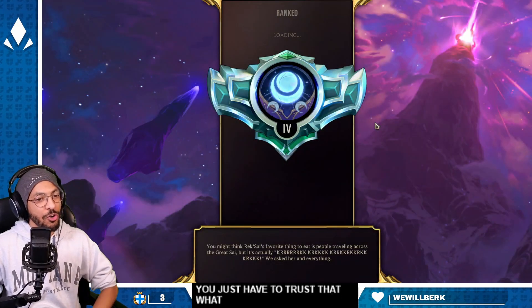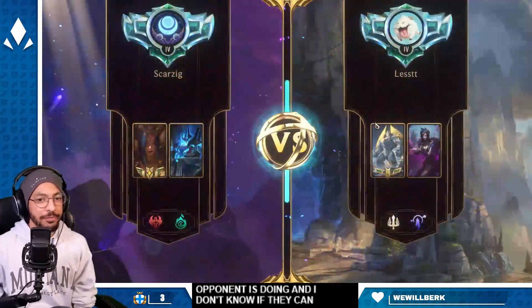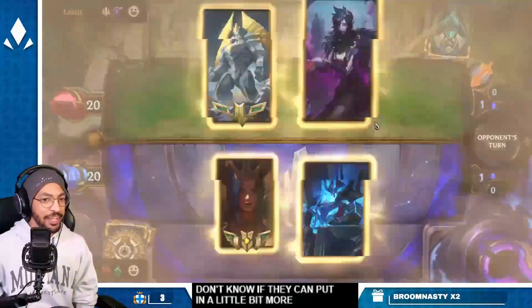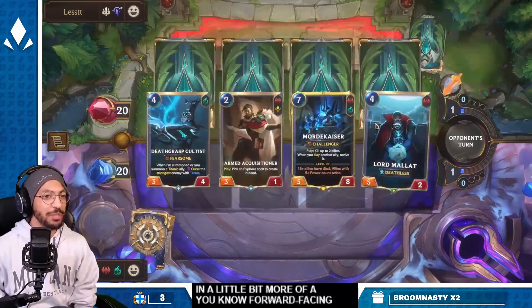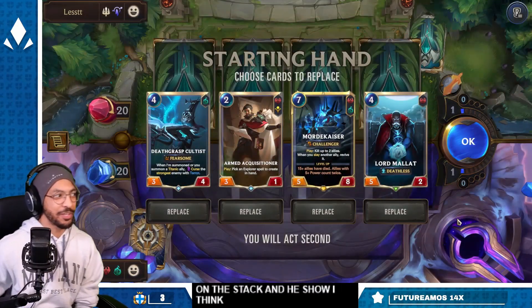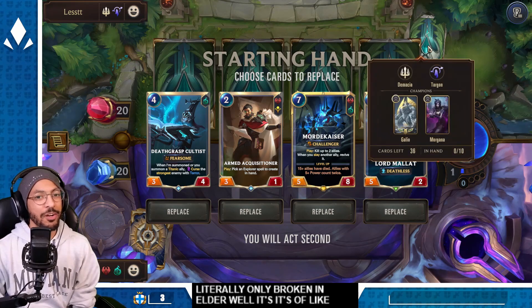You just have to trust that what you're doing is stronger than what your opponent is doing. I don't know if they can put in more of a forward-facing game plan. Hey, Show I think is literally only broken in Elder — it's a ridiculously strong card.